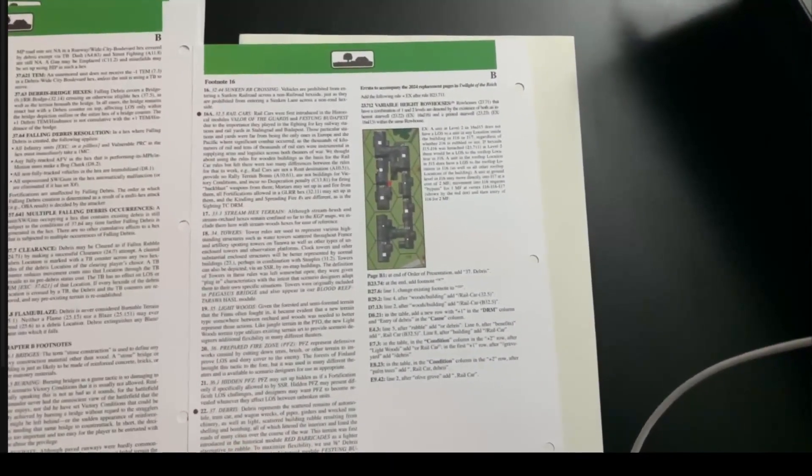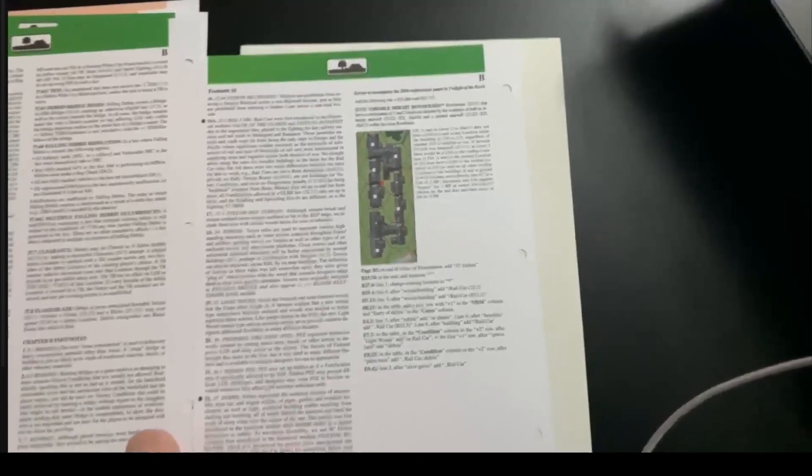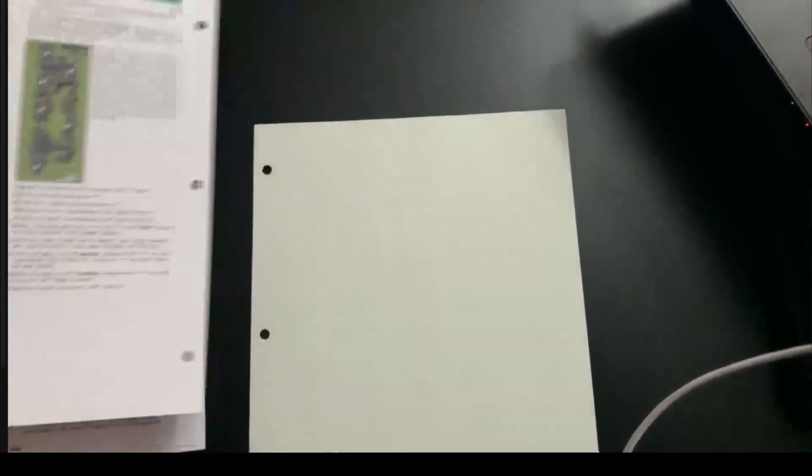Because of rail cars they have to push everything else to the right into footnotes. We're adding factory counters, variable row houses, rail car implementation, and debris counters - now part of the standard game. Normally debris only existed in the Hasl scenarios where destroying buildings could generate debris.